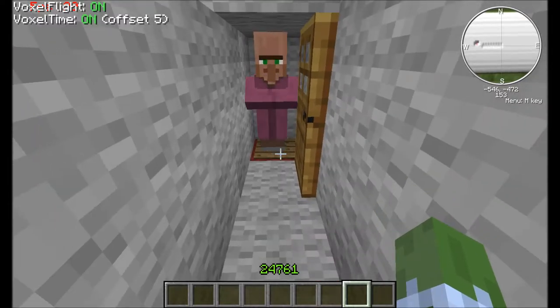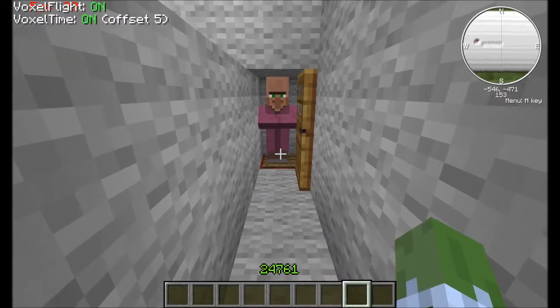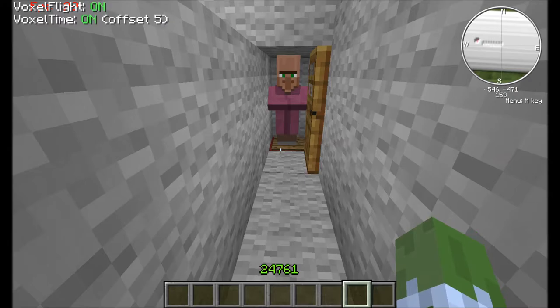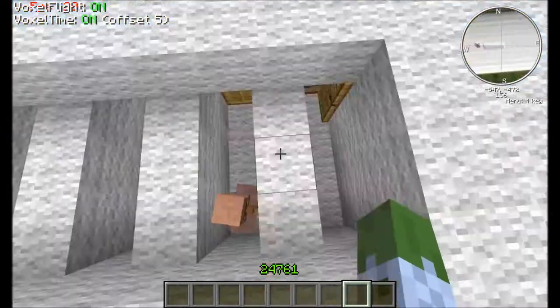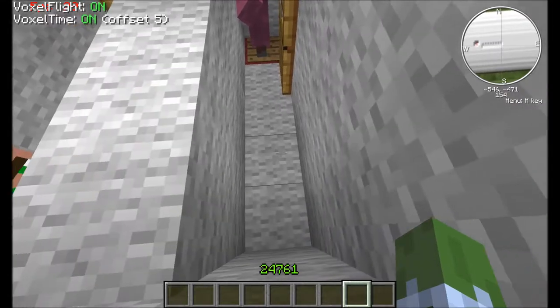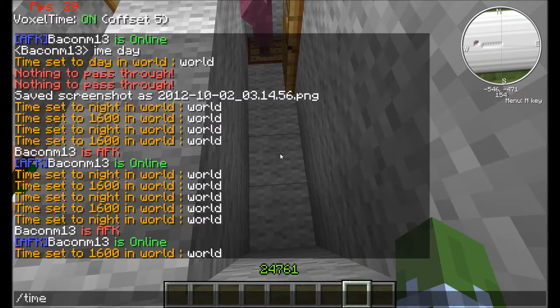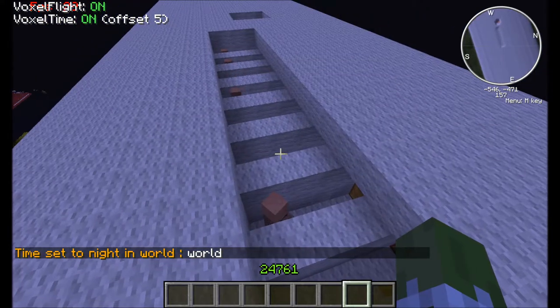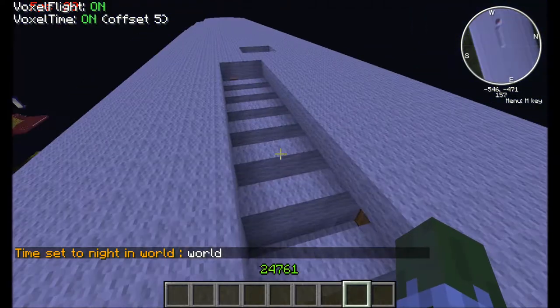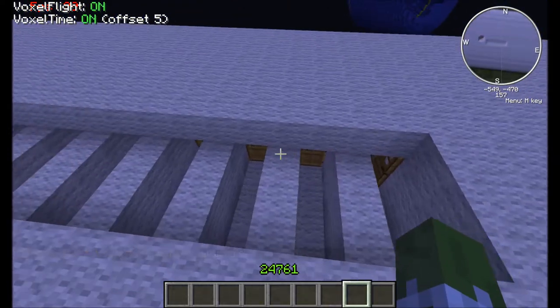You can see the testificate here standing on his pressure plate inside of what he calls a house. During the daytime, like some of these guys are, they're out wandering about. But when I change it to night, you'll see these guys just immediately take an interest in the house, and away they go to the inside of their lovely abode.